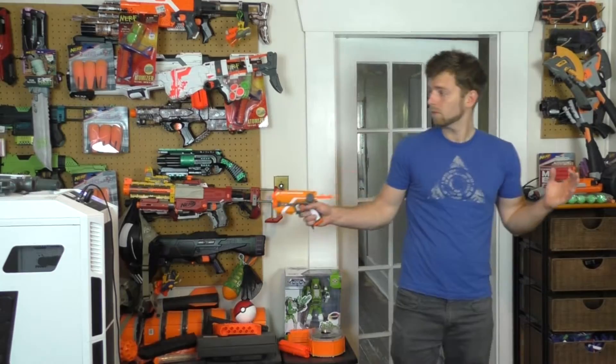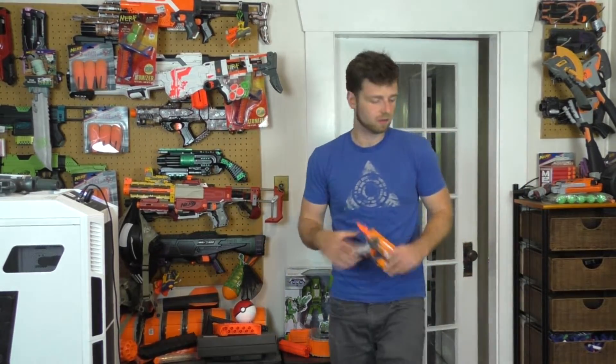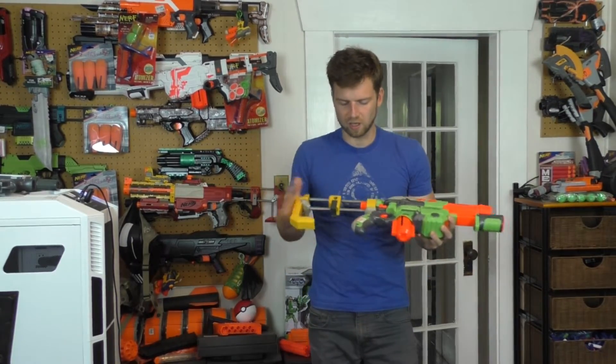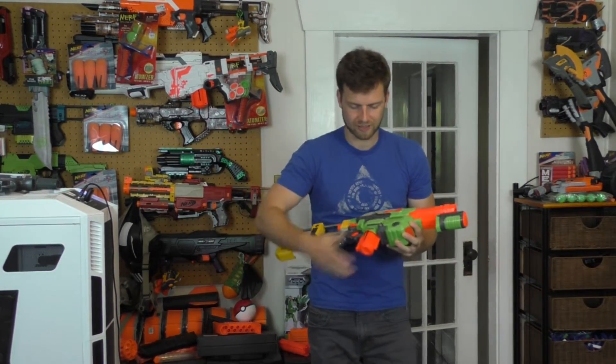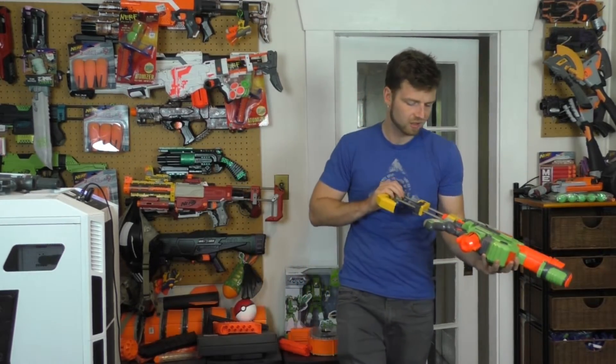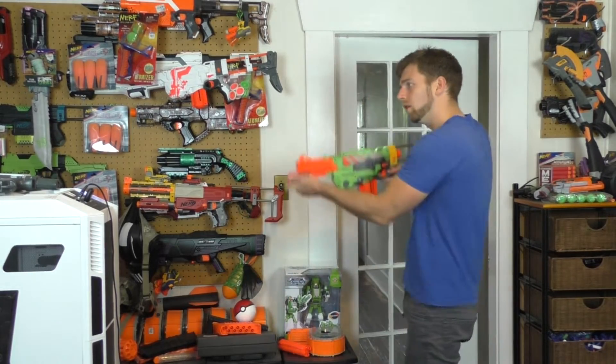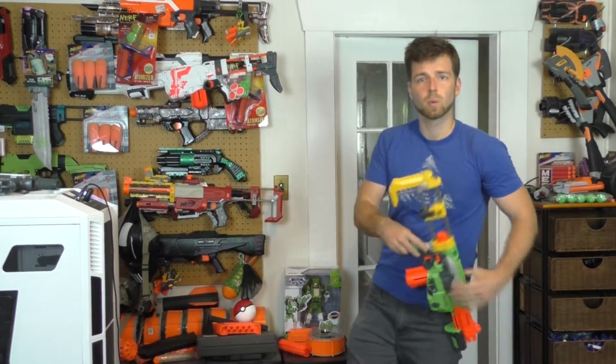Alright, so diving in, let's check out the commons. These are common, so you're going to have seen these before, but blasters that I always like to snag if they're cheap enough. Number one, we got a $1.50 Firestrike — 50% off green tags. Firestrike works. Then, amazingly enough, we got a Praxis with a Recon stock, which makes it a little bit better, and it actually came with a magazine. This one is $3.99. Looks like it works great.